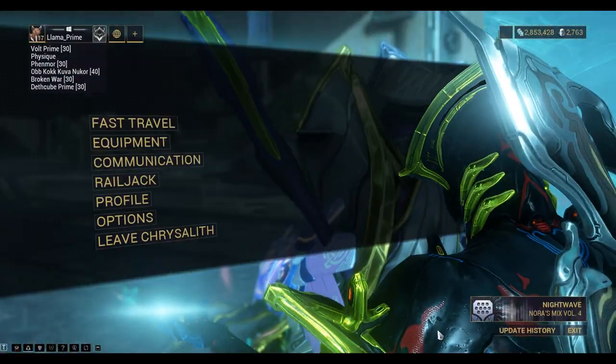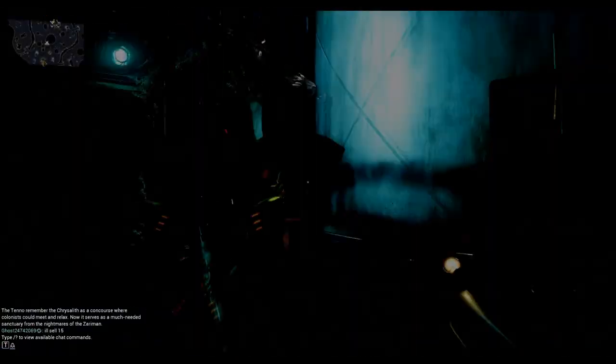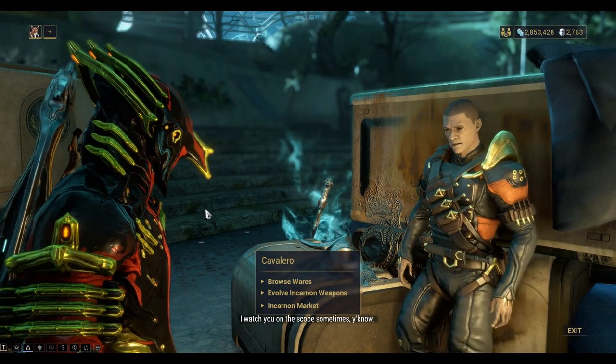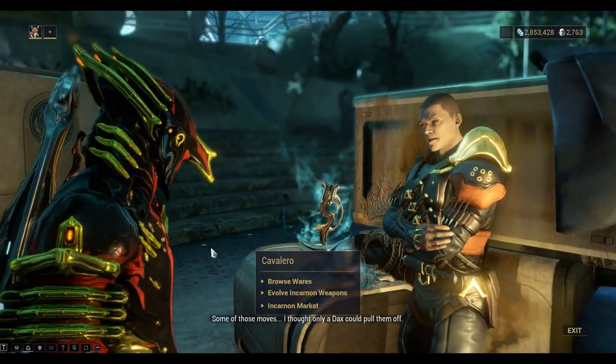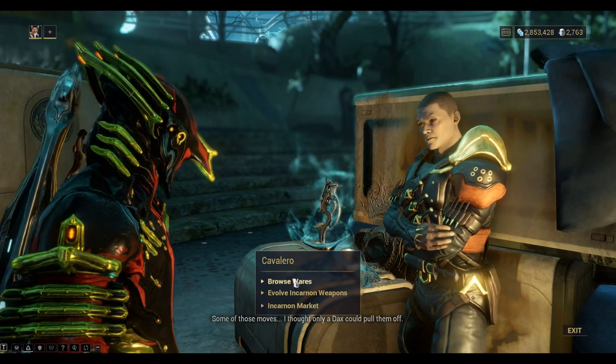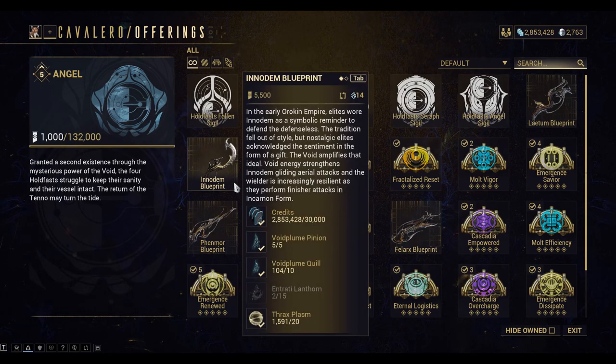Okay, so we want to fast travel to Cavalero and browse the wares. So the Inno-Dem weapon is here on the left. It costs 5,500 Hold Fast standing to buy this one.